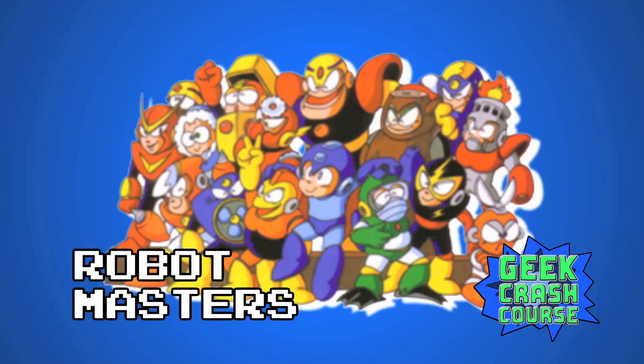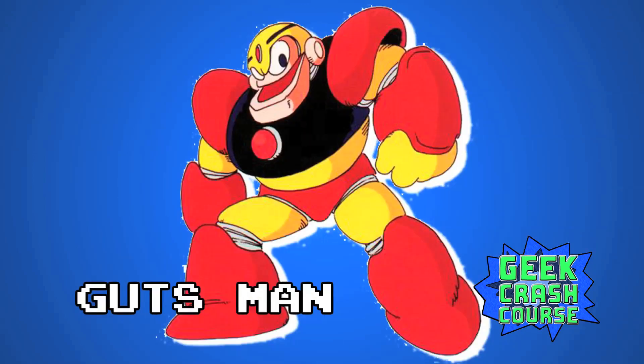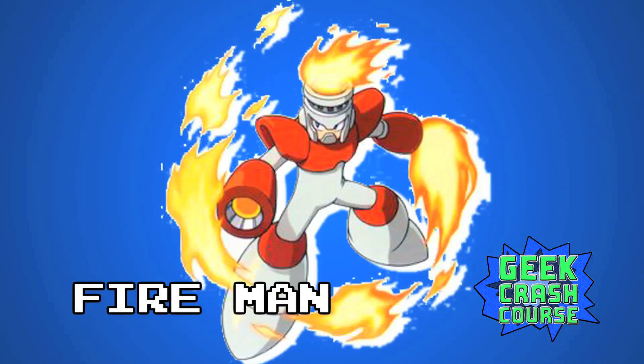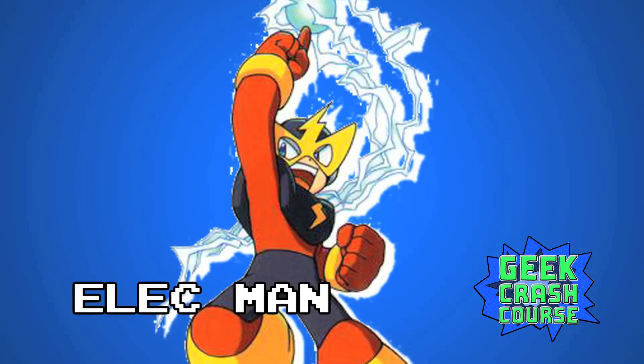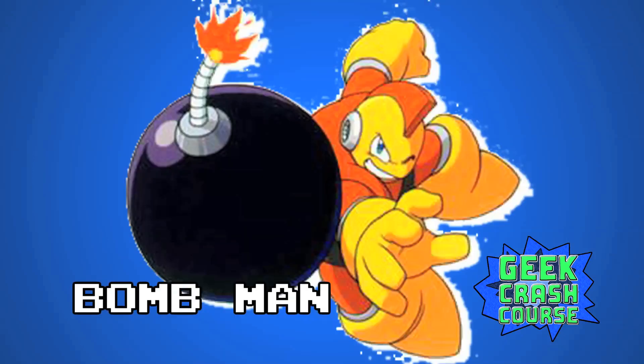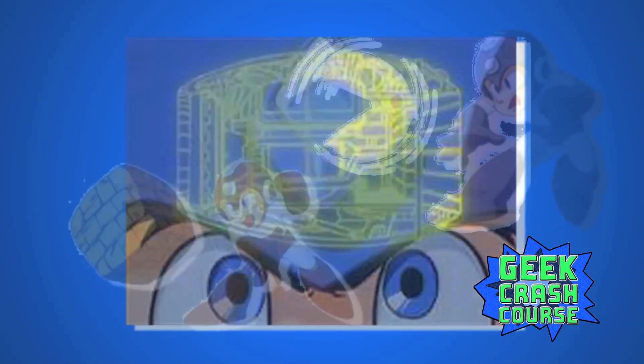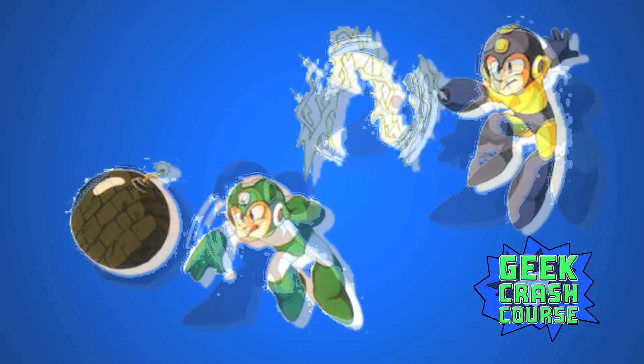The original Robot Masters are Cut Man, who can fire deadly scissors and blades; Guts Man, who has incredible strength and a brawler's personality; Ice Man, who can freeze enemies; Fire Man, who can burn enemies; Elec Man, a charged foe capable of manipulating electricity; and Bomb Man, who can throw various bombs. Later games introduced the concept that when Mega Man defeats a Robot Master, he can duplicate their core abilities, gaining new skills and attacks.